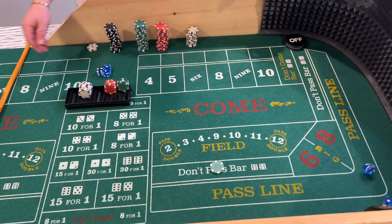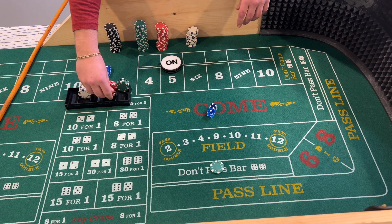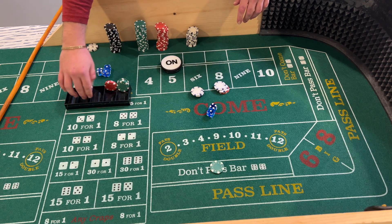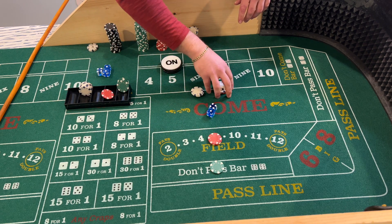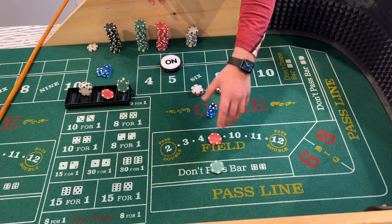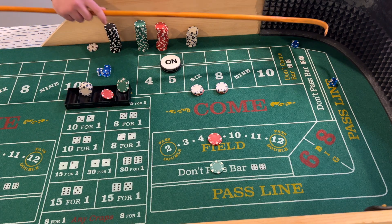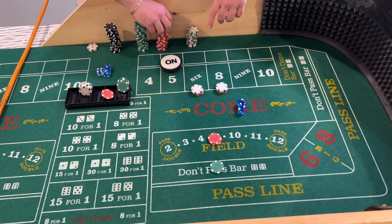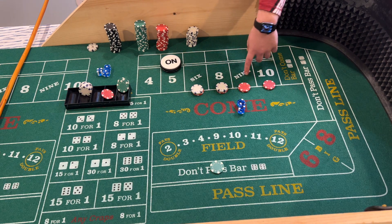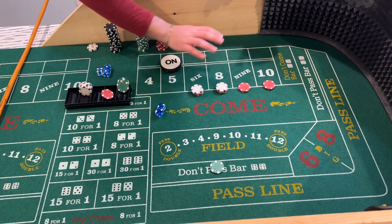Looking for a point: two-four-one-five — point will be five. Getting down on the six and eight for $12 and $10 in the field. On this roll the five would be absolutely devastating for the small bankroll because you'd lose the field and lose the don't pass. Four-four hard — hard four is in the field so we get paid one-to-one. I'm going to take this and cover the nine and ten. If you want to rack it and just play the six-seven-eight by all means.